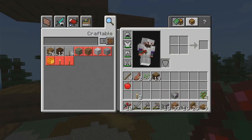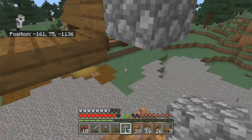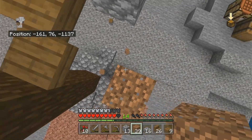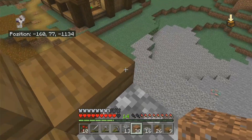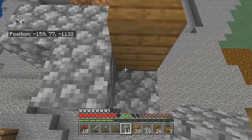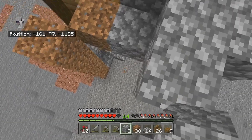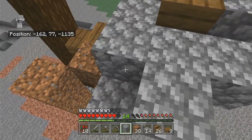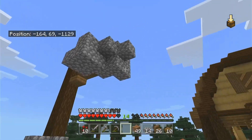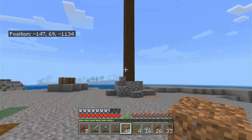And then we'll put like a counterweight on the back. Oh, this is really high up. I don't know if I'm building something right — I'm just placing blocks down. Let's hope it looks good. It's probably going to look horrible. Yep, too horrible. Let's see if we can fix it down here. I wasn't feeling that — I just took it down and I'm going to restart.